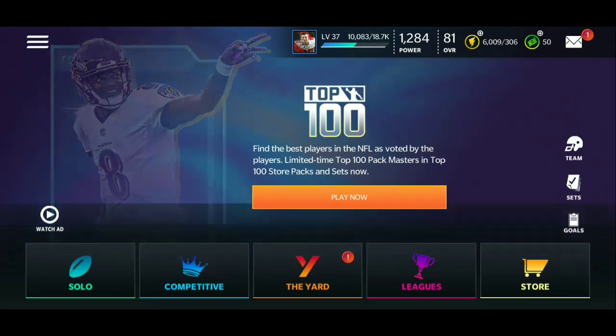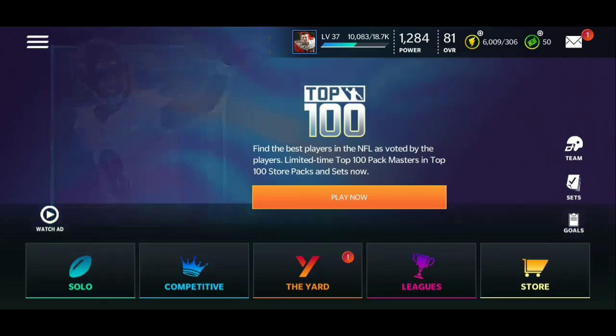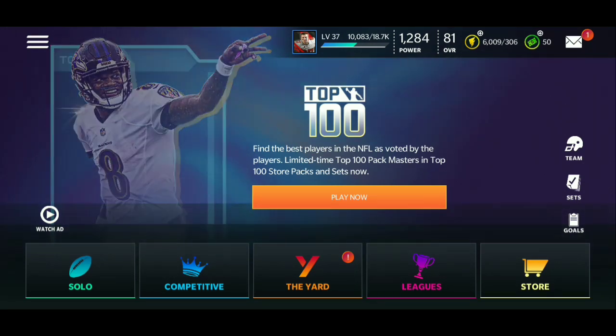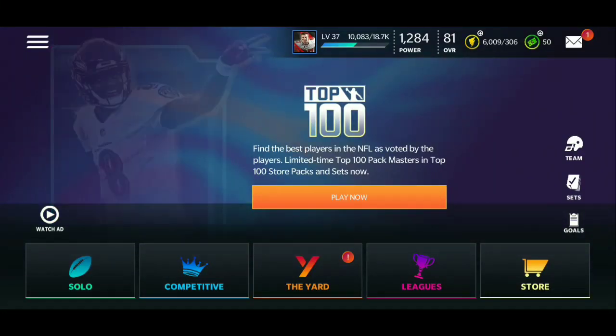By doing that you can get stamina to play the Top 100 events. The 90 overalls are pretty good right now — you grind to get the 88s, put them in the set, get all eight 88 overalls back plus a 90 overall that can evolve to a 92. You're walking away with eight 88 overalls you grinded plus a 90-something overall. It's a random 90 overall pack, which kind of sucks, but they're giving you back eight so it's fair.